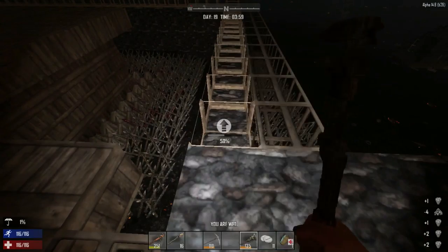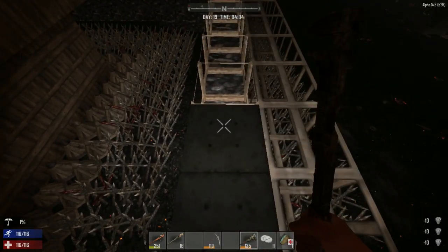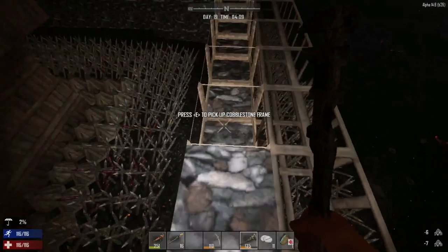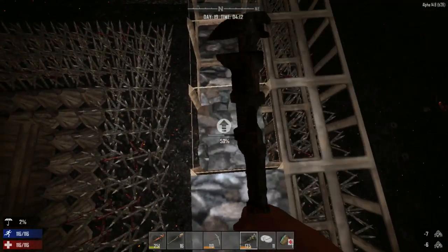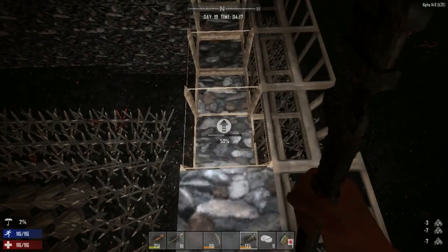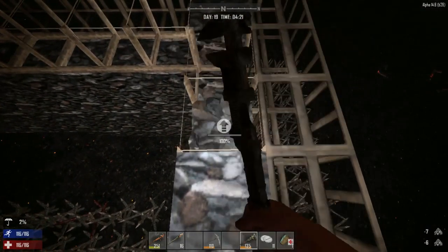We'll hang out here and finish off the cobblestones, and hopefully the dog horde will come. Each block takes about 20 cement to upgrade. Come on doggies! Just going down and upgrading this wall — we're on the final stretch. The next step is to upgrade everything to concrete all the way around. I'm hoping to get a good chunk done before day 21.